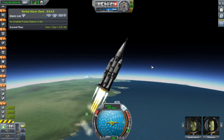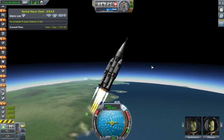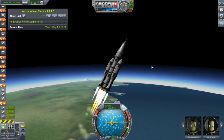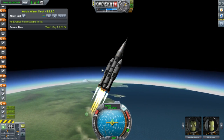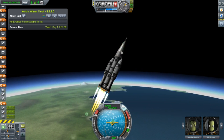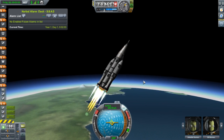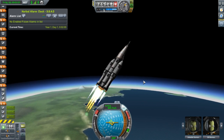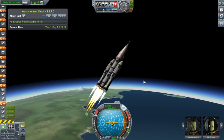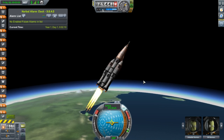It draws inspiration from NASA's SLS and the Saturn V, and the lateral boosters for that. And the cargo setup with the command module up front and the payload behind is very much like the Apollo era.